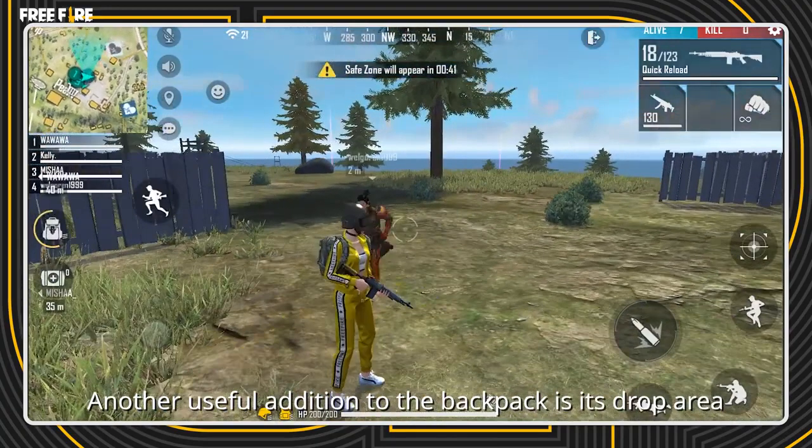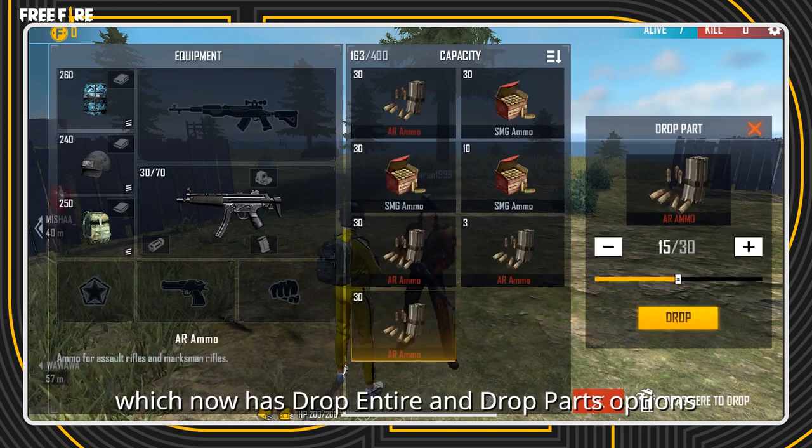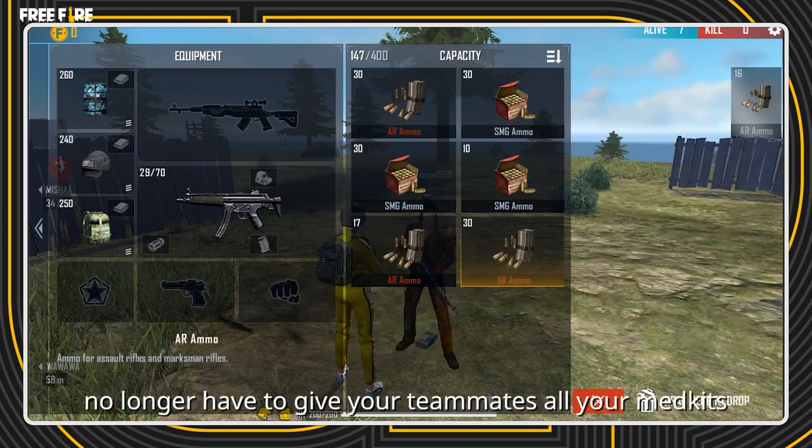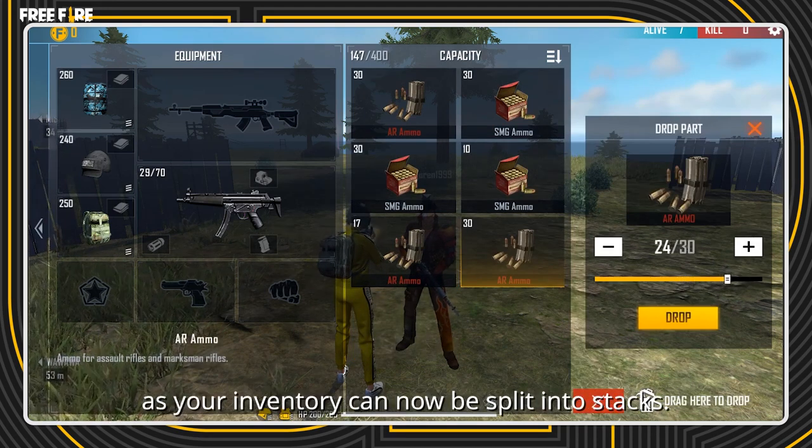Another useful addition to the backpack is its drop area, which now has drop entire and drop parts options. This means that you no longer have to give your teammates all your med kits, as your inventory can now be split into stacks.